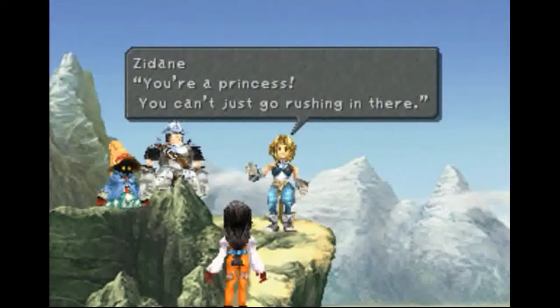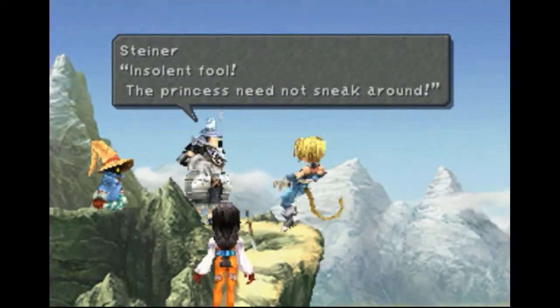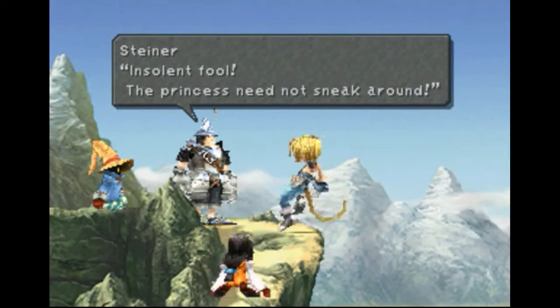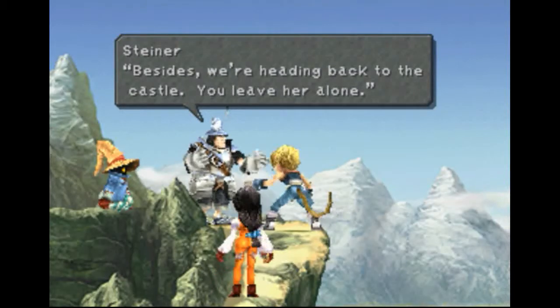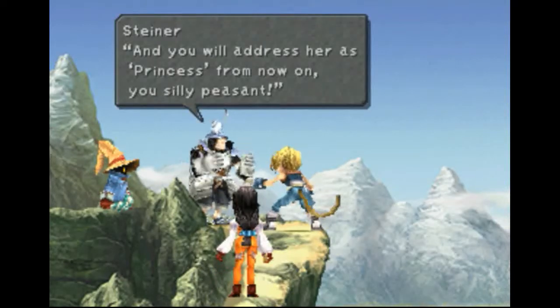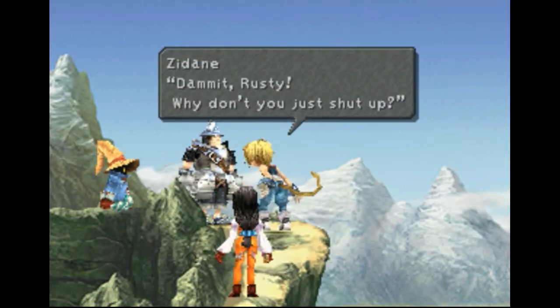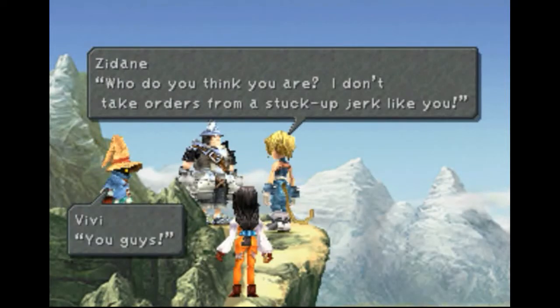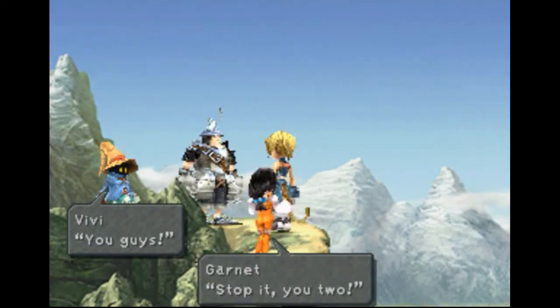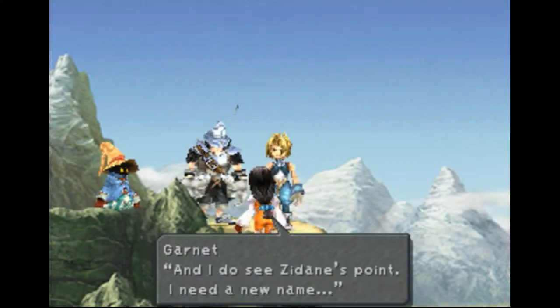Wait, hold it. You're the princess — you can't just go rushing in there. People are looking for you; you need a new identity. Insolent fool, the princess need not sneak around. Besides, we're heading back to the castle. You leave her alone, and you will address her as princess from now on, you silly peasant. Damn it, Rusty, why don't you just shut up? Who do you think you are? I don't take orders from a stuck-up jerk like you. Stop it, you two!